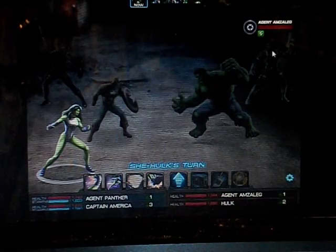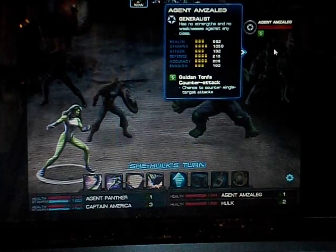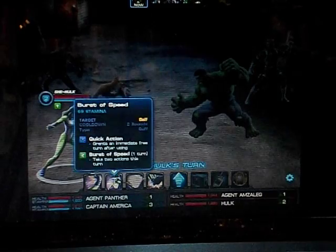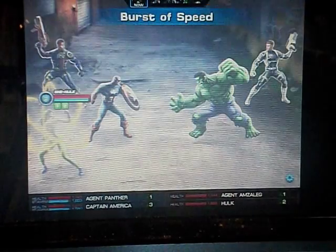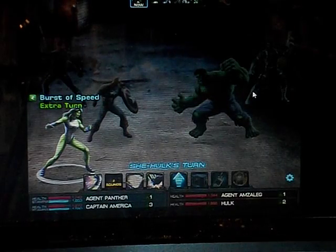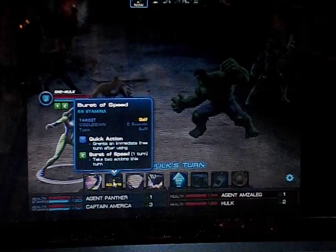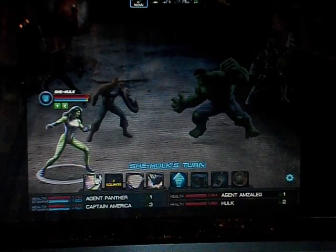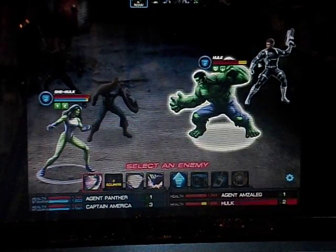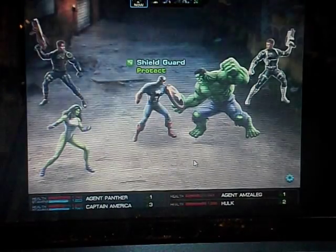My next target to get rid of is not actually Hulk. I need to get rid of their agent because their agent could have a healing ability, and if he does, all the work I'll spend a turn or two doing on Hulk just gets healed. So She-Hulk is going to start with using her burst of speed to get two actions, and I'm going to use the punch combo.